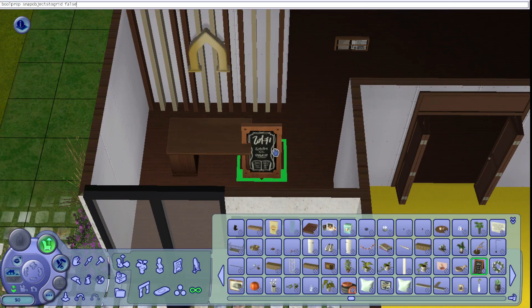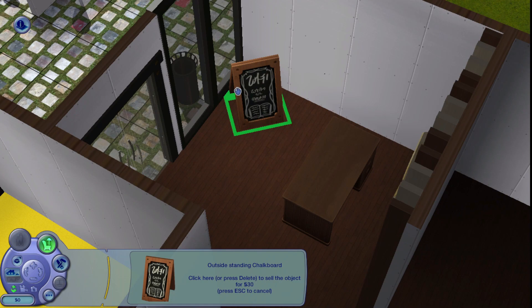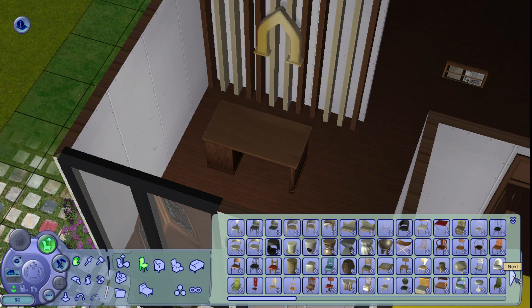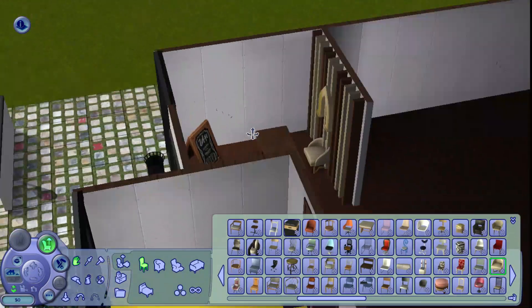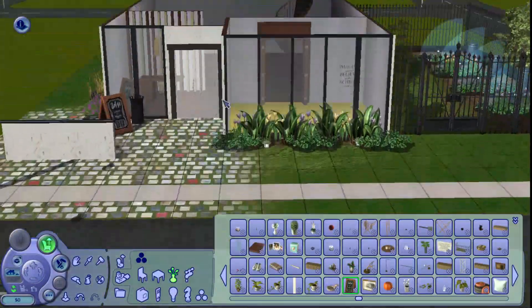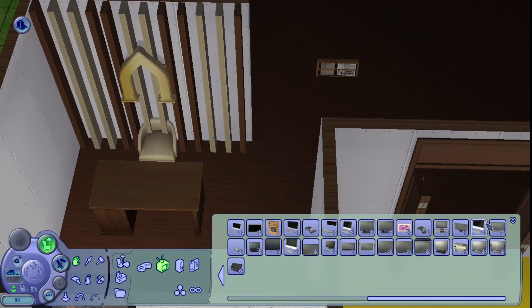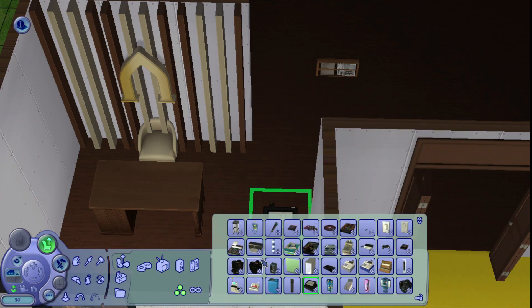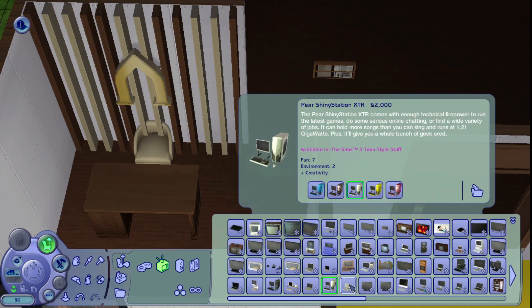I did try to get into Sims 4 but it's just not the same — although I do wish my sims could have different body types, and I'm jealous of the search function in buy and build mode. But besides that, Sims 2 just has a certain charm. It's wholesome and funny, the sims have so much personality — I just can't depart from it right now.